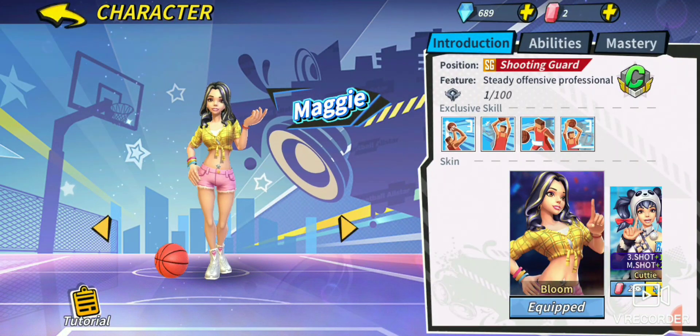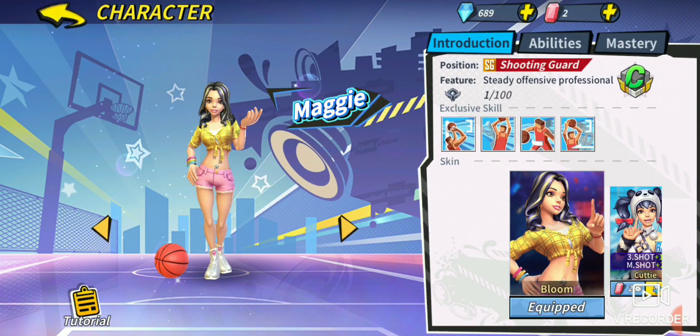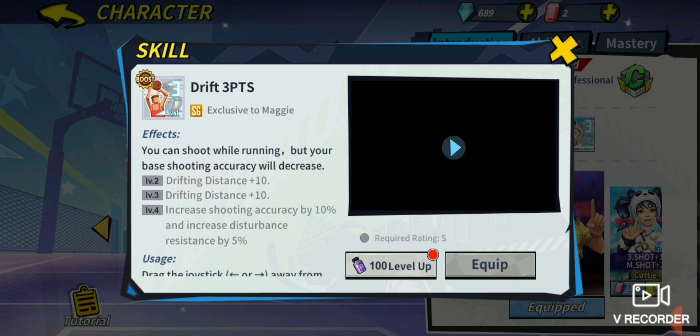Second up, we're gonna be looking at Maggie. Maggie's drift three-point is way better than Fire King's just because of the level 4. She's going to be getting distance plus 10 at level 2 and at level 3 — the same thing Fire King is getting. I used to think she was getting speed and distance, but I was confusing her with the drift mid shot users. So she's getting distance plus 10 on level 2 and level 3.